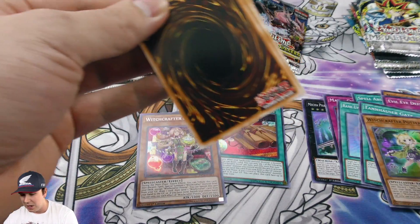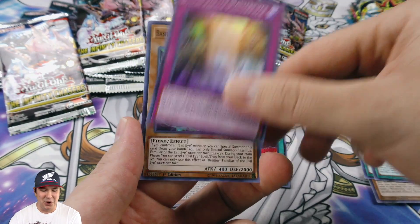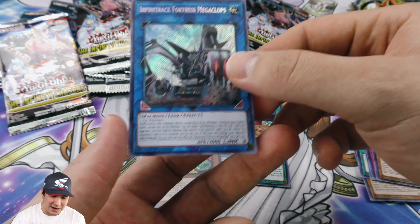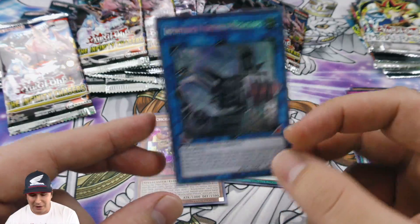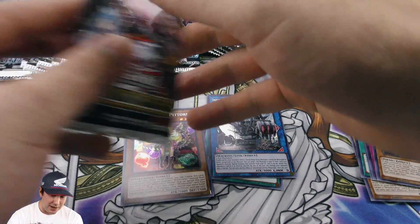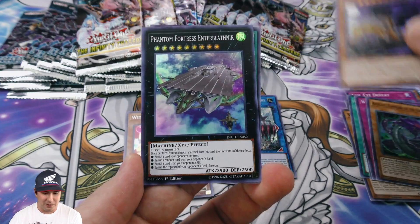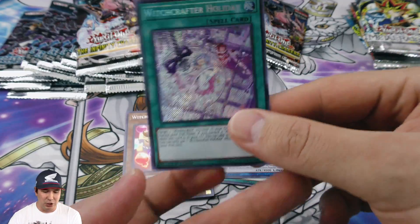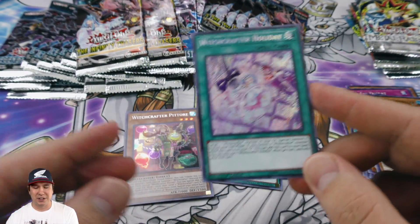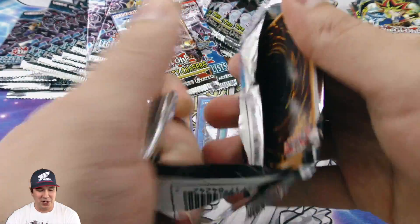Mecha Phantom Beast Draco Sack — I always had a soft spot for that card, playing a Mecha Phantom Beast deck way back in the day. I've basically tried out so many different variants of decks, trying to play competitive or semi-competitive builds with my own twist. Tinkering with cards and trying them out with friends is always fun — sometimes it looks absolutely amazing on paper, then after you play test you're like 'this is terrible, this doesn't work at all.'